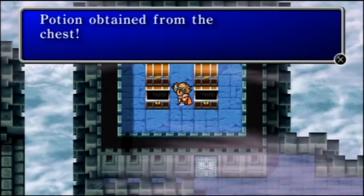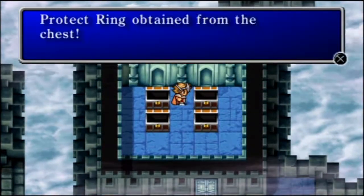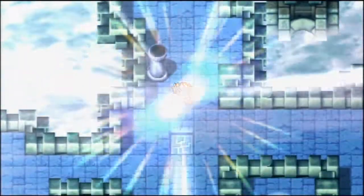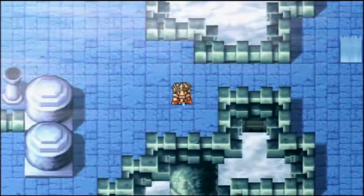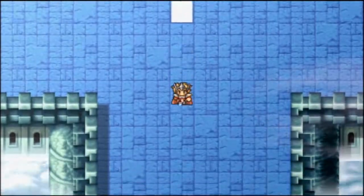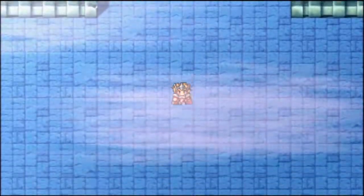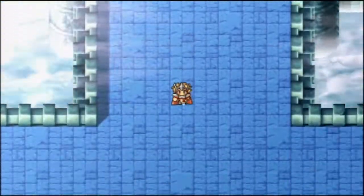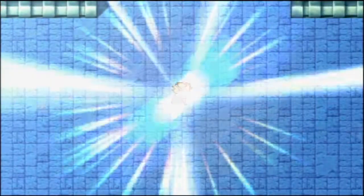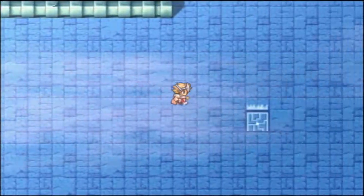We come up here and get some more Gil, another potion, 9,000 Gil, and another Protect Ring in case you didn't already have four. Alright, from here we're supposed to go over there. We actually want to go down two squares — that's one, that's two — and now we want to go to the right twice. That's pass number one and pass number two, and that's where we need to be.